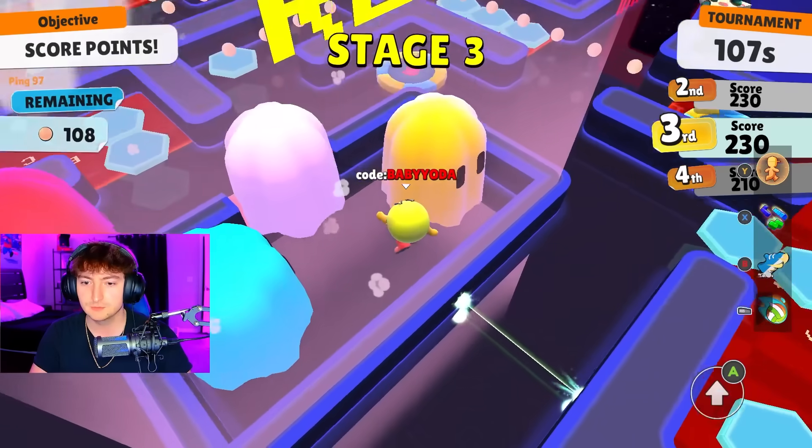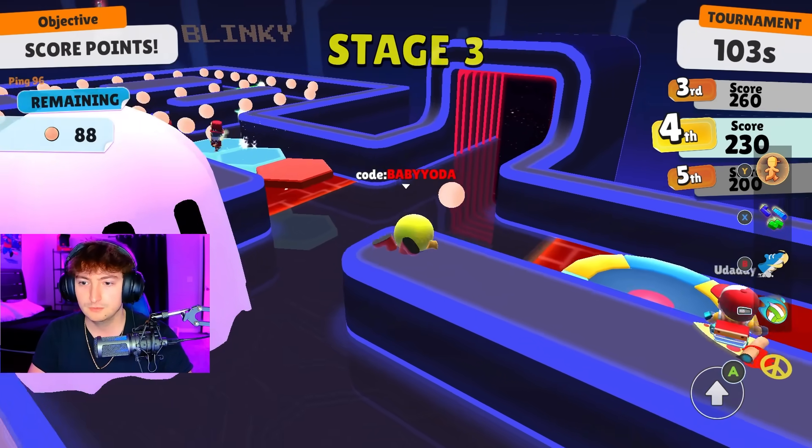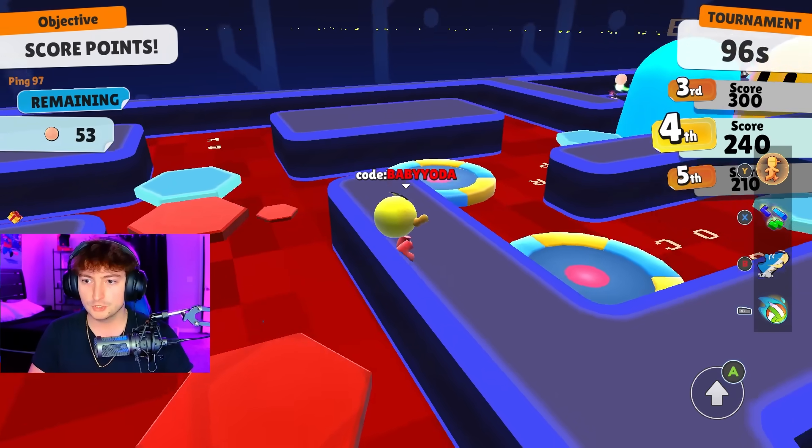Wait, you can drop into the middle? That's kind of cool — if you need a pro strat and you want to go to the center, there you go. Also, you can go through here and it teleports you on the other side. If you didn't know, that's how Pac-Man works.